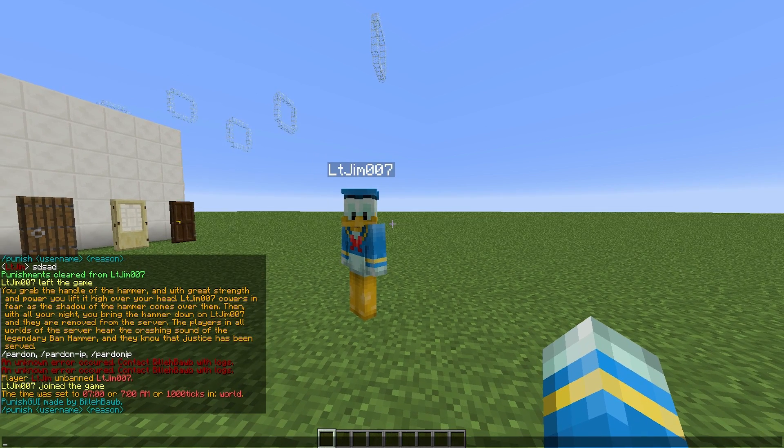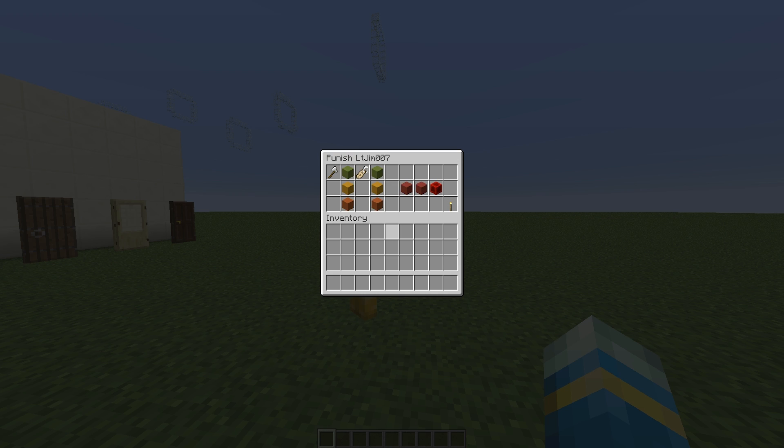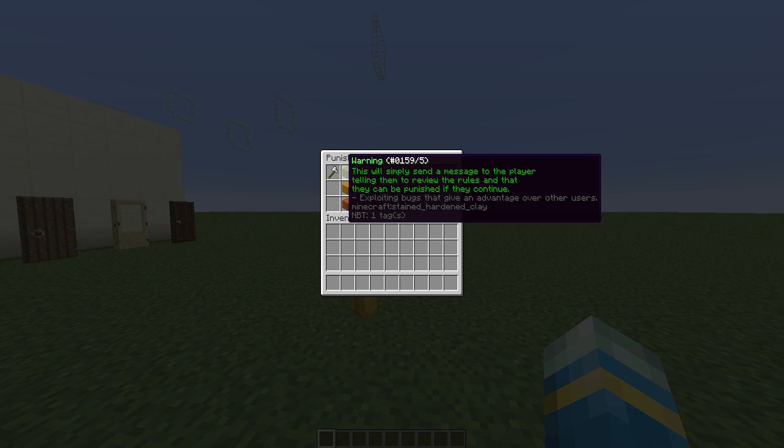The plugin is very easy to use. If you do /punish, that is the only command we need. We're going to choose my other account and then we need to choose a reason. At the moment it can only be a single word, but I'm sure the developer is working on making it a string so you can type multiple words and spaces. Let's just go with 'hacking' for this — hit enter.